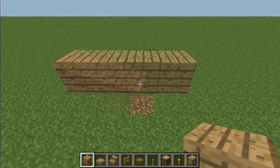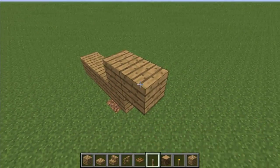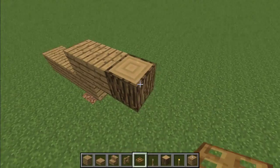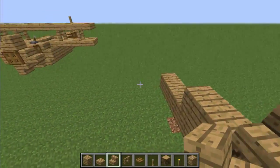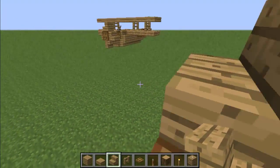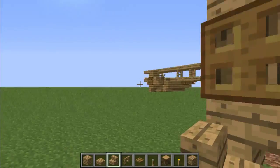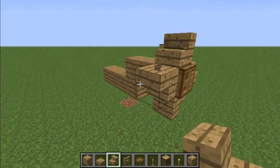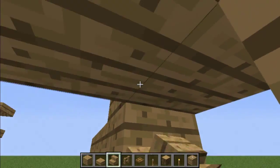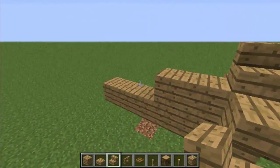To start off, build four wooden planks across, then build up one block and over another block, and then place a piece of wood and a trapdoor. For this next part, place the stairs exactly how I placed them — one on the top, one on the right side, one underneath, and then place a block there and an upside-down stair there. Then place an upside-down stair right there, and now you've made the propeller.